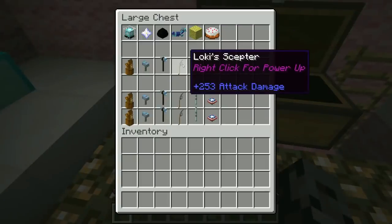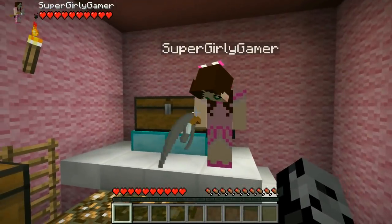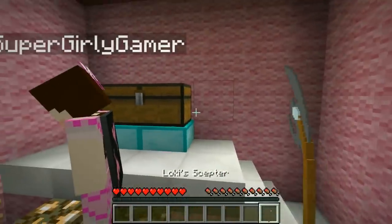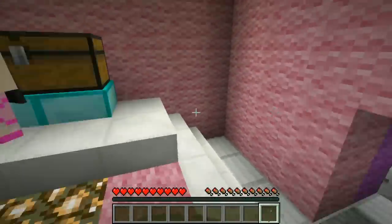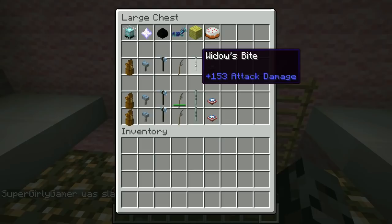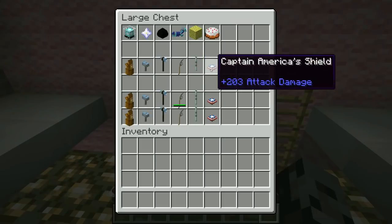For diamond horse armor we get Loki's Scepter, 253 attack damage, also has a power up. With the power up nothing seems to happen — actually, it kills you, that's what that one does. For a sponge we get Widow's Bite, 153 attack damage, and finally for cake we get Captain America's Shield, 203 attack damage. Really cool stuff, and there's even more that could drop from the block.